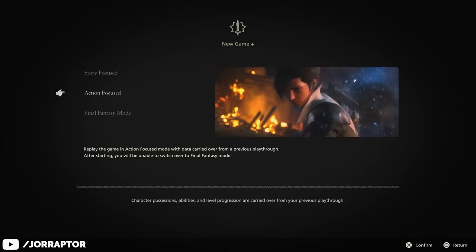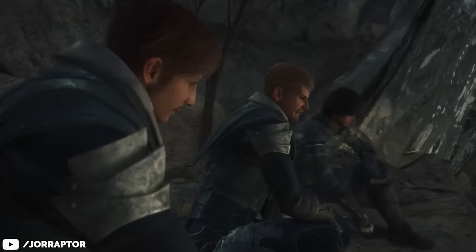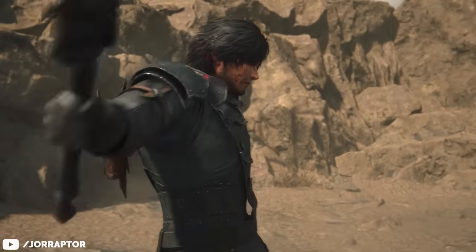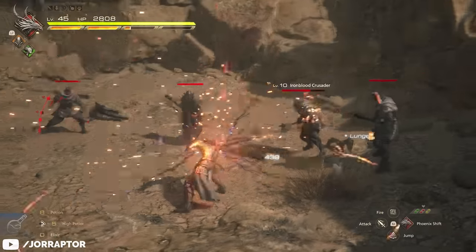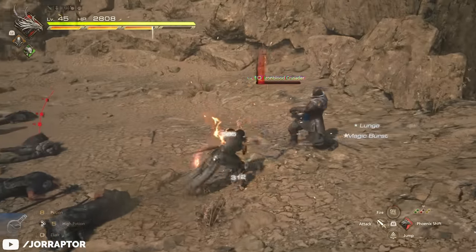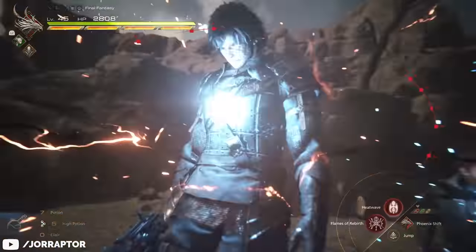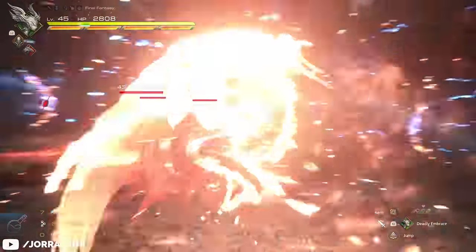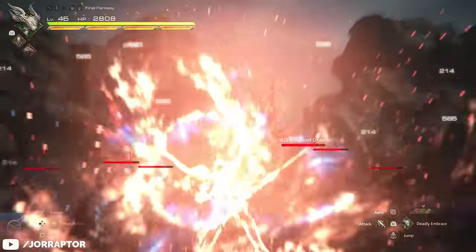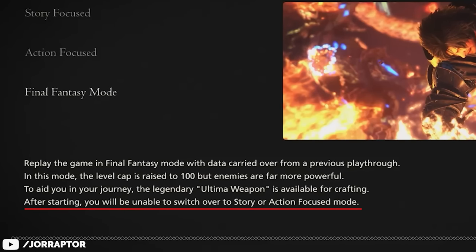The game will then ask you to pick a difficulty, and for the true New Game Plus experience you have to pick Final Fantasy mode. If you pick story or action focused, you'll simply replay through the exact same campaign with no changes, apart from the fact that you now start with all icons and are super overleveled. But if you want to experience the new content a second playthrough has to offer, you have to play it on Final Fantasy mode. Once you select this difficulty, you cannot swap during your playthrough.